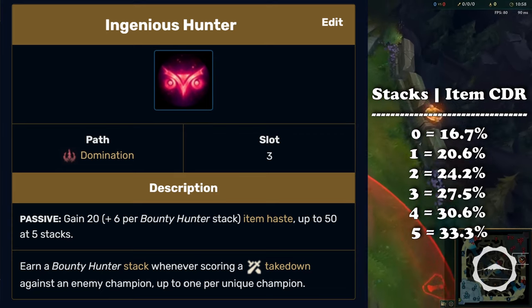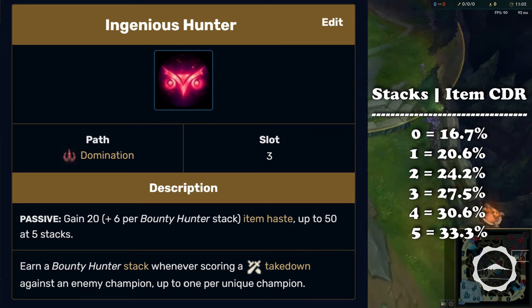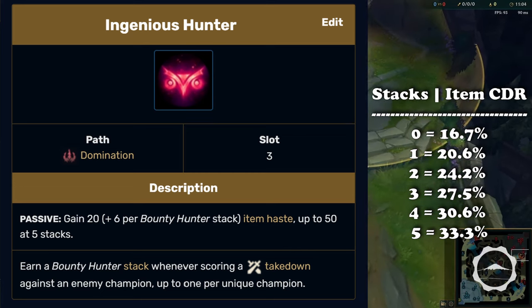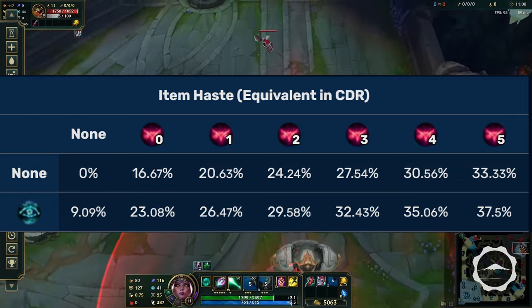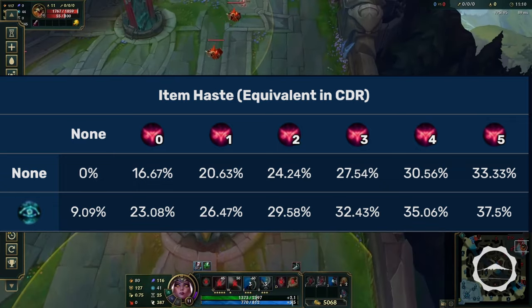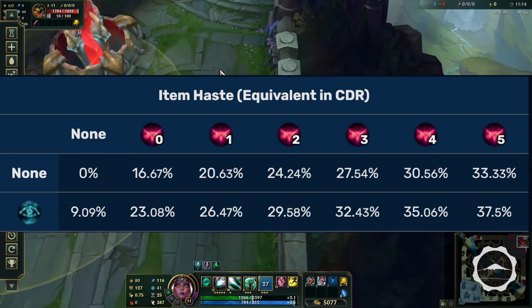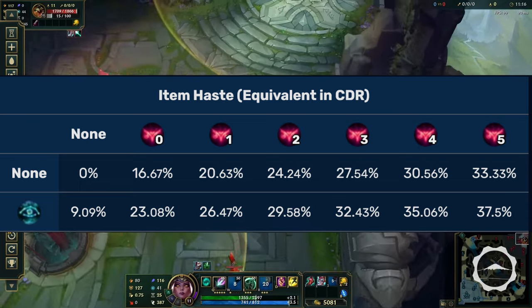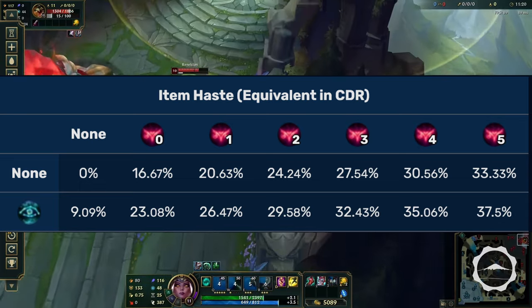Ingenious Hunter at no stacks grants 20 item haste, which translates to 16.7% cooldown reduction on items. At 5 stacks it grants 50 total item haste, which translates to 33% cooldown reduction on items. Paired with Cosmic Insight you can have up to 60 total item haste, or 33.5% item cooldown reduction, but this requires both the Domination Tree and the Inspiration Tree for your rune pages, which might be too much of a commitment in a lot of cases.